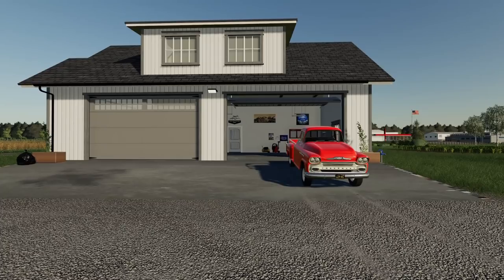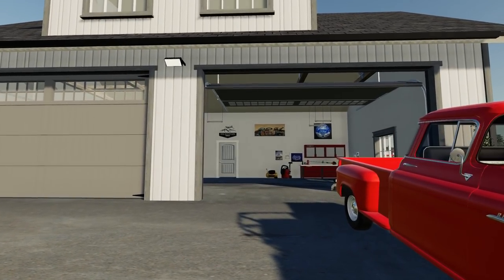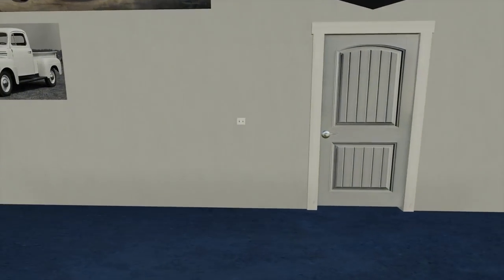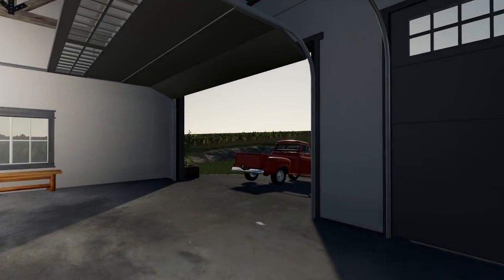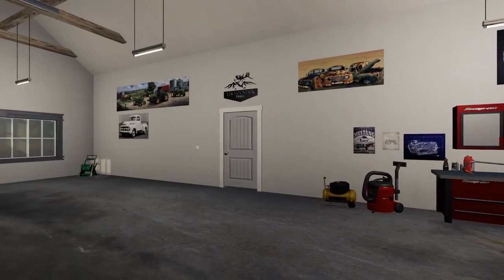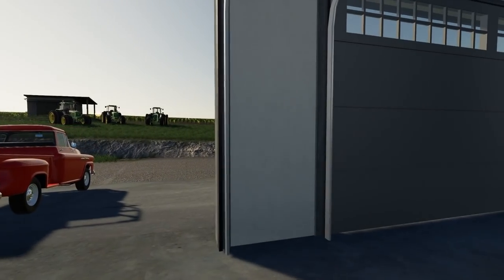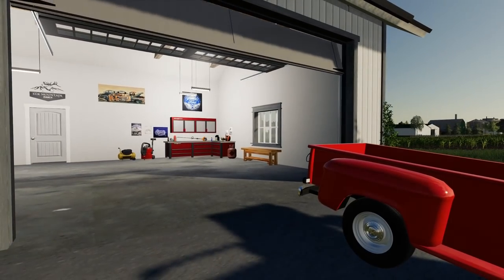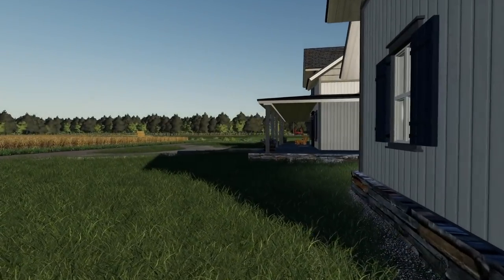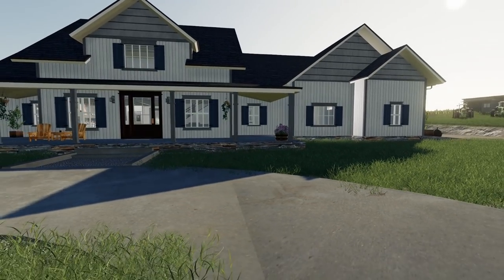Our last mod is the Elk Mountain Modding Farmhouse — something special. Starting with the garage: it's very well detailed. You may remember their timber-framed home. Both garage doors work with an authentic garage door sound, and the door connects through to the house. The house comes with a rounded driveway up to the front porch.